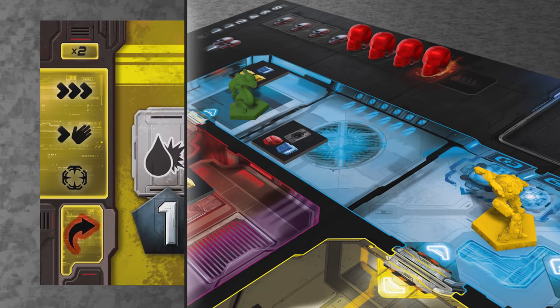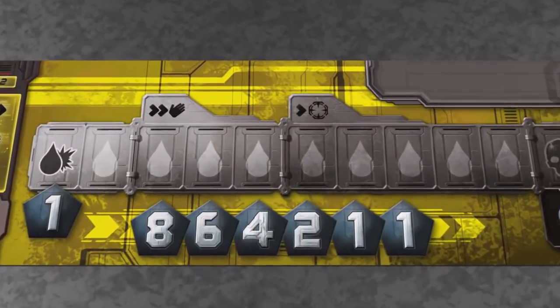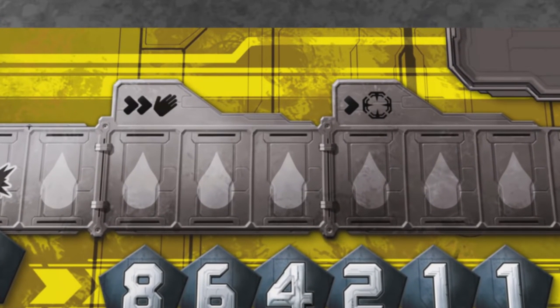At the end of your turn you get to reload any of your weapons if you have the necessary ammo. Probably the coolest thing about the game, and the reason why the game is called Adrenaline, is that as you yourself take damage your adrenaline levels rise and you get to move faster. The first adrenaline action unlocks once you have taken three points of damage, and it allows you to move up to two spaces and then pick something up. The second one allows you to move one space before you attack, which may not sound much, but it can make a big difference.